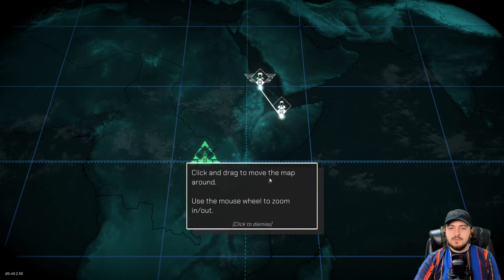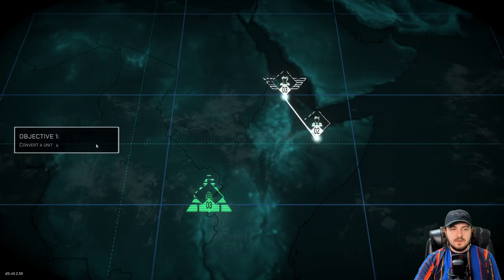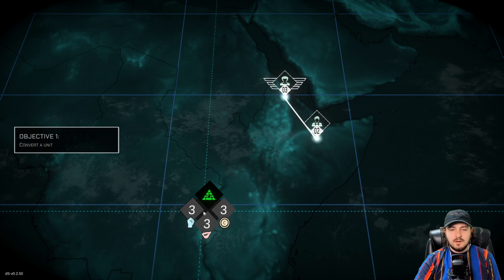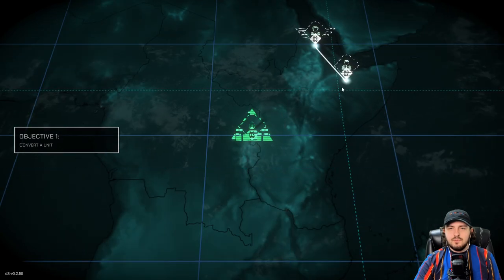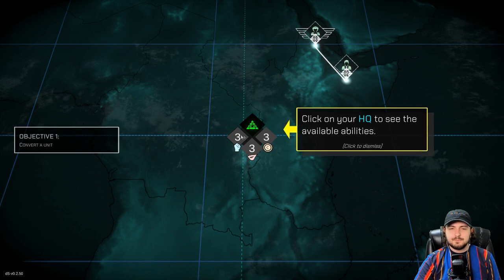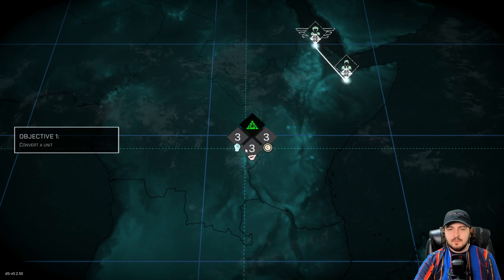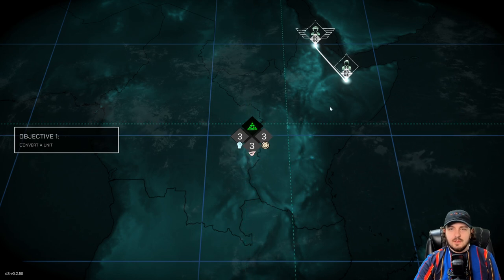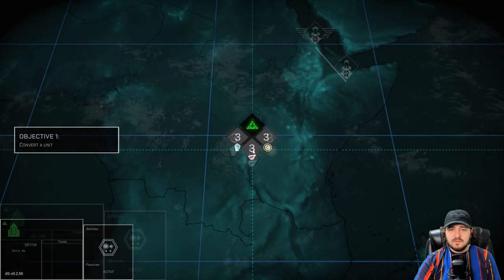Click and drag to move the map around or use this to go in and out. Convert a unit — to convert a unit, how would one do that? So we have two, three, and three. Click on your HQ to see the available abilities here. It looks like whatever the fist is — I'm really not sure — the coin, and that must be lips as in seduction. So if this is a two, I'm assuming we can seduce this. So our HQ has three stats: bravery, charm, and resources. These are used in its abilities.